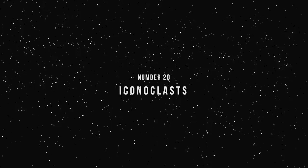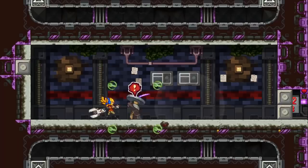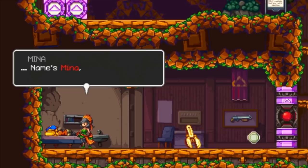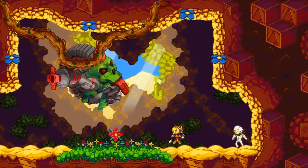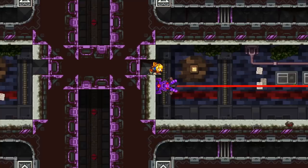In Iconoclasts, you play a young mechanic who follows her heart in the face of an oppressive government. It's a surprisingly dark story given the bright and colorful backdrop. But what struck me more than the narrative were the game's puzzles. Most require the use of your trusty wrench, but some were really clever and genuinely tough. There's little hand-holding, and as you upgrade your abilities, you have to figure out for yourself how to use them to manipulate your environment. On the downside, the narrative, while textured with mature themes, did feel convoluted at times, and the combat never really hooked me.